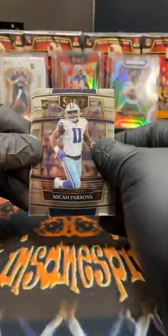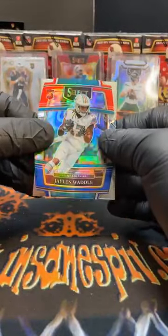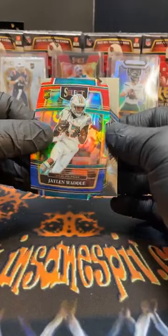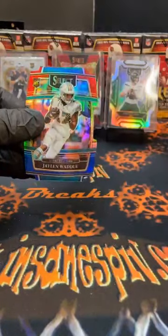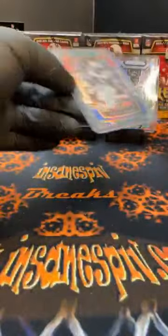Have not seen a field level yet — let's see if we can pull one. Parsons rookie for the Cowboys, rookie T-Law for the Jags — we'll sleeve and top load that. But this is a sweet red-blue Waddle die cut, and club level Hawkinson. Waddle doesn't want to be outdone by Jamar Chase in the break. We have the red-blue Waddle. Also had the T-Law concourse in this pack. That rounds out that blaster — we have four left to go.